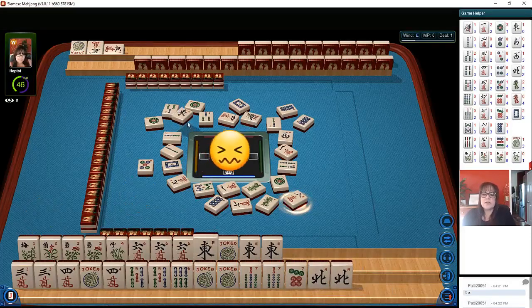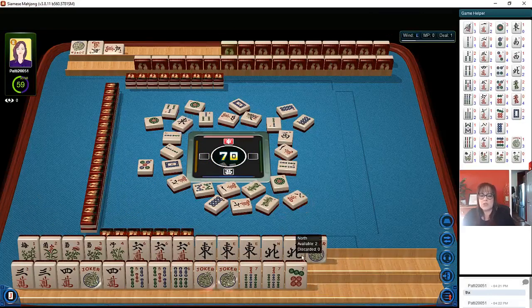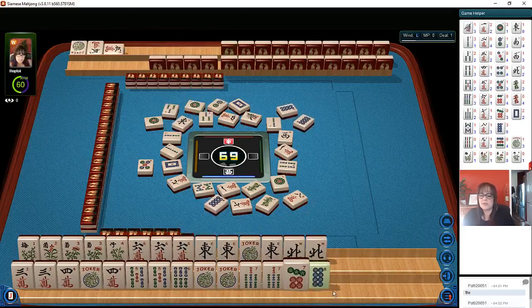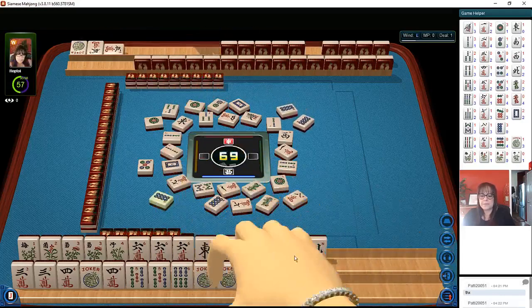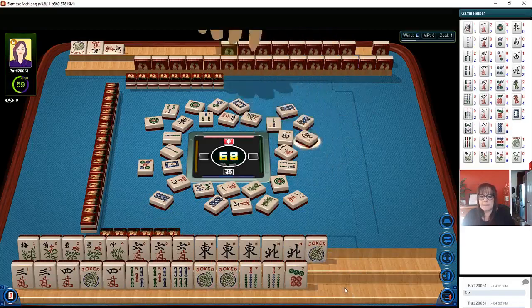Oh, I just realized there's an east out — let's hold those norths, because if we get one more north we could let the east go and still only use one joker. Here we're going to use two jokers because there's an east out. Eight dots — so let's just wait and see. I'm hoping we'll draw a north or south wind.